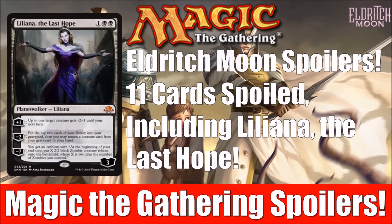Hey there, this is John from Heroes and Legends, and welcome to the first day of the second week of Eldritch Moon spoilers. Today we have 11 brand new cards to take a look at, including, as you can tell from the title screen, the brand new Liliana — Liliana the Last Hope. We've got a lot to cover, so let's get started.